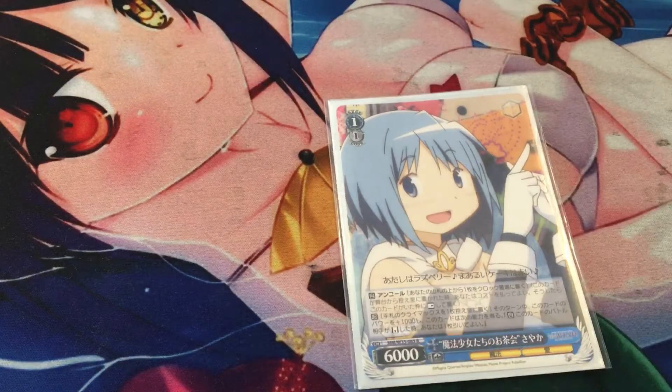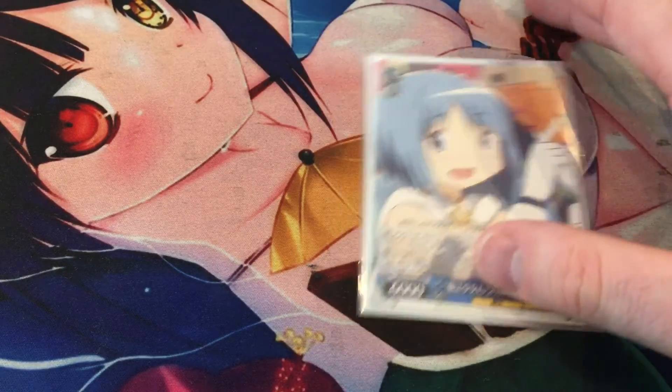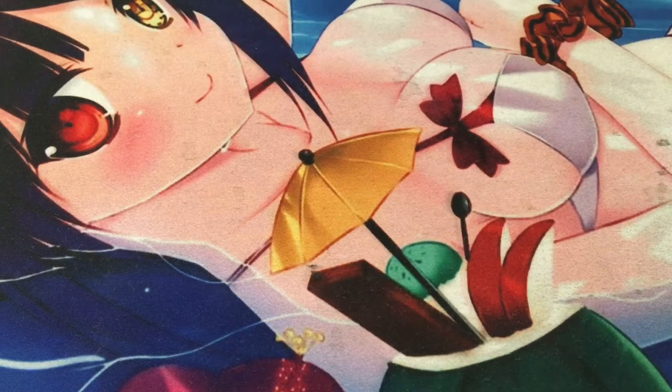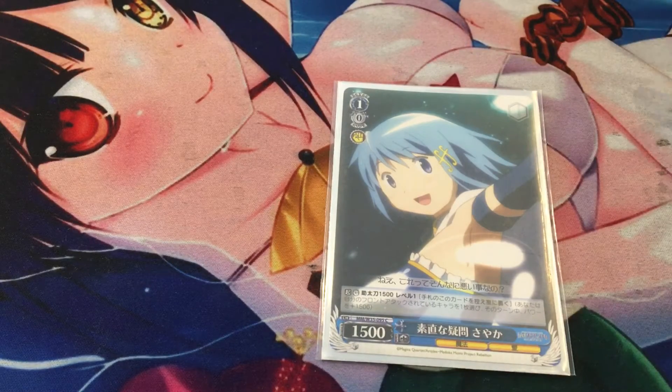Next, we have Tea Party of Magical Girls, Sayaka Miki — a card a lot of people tell me not to run. It is a 1/1 with Clock Encore, but considering Madoka has very little hand fixing, this card is actually quite good to run at one copy. It's a wish target. You can discard any number of climaxes from your hand to give this card 1,000 power each, and when she reverses, you draw one card for each climax you discarded. We also play one copy of the 1/1 1,500-power counter, Sayaka's Honest Question — an old card, but a wish target.